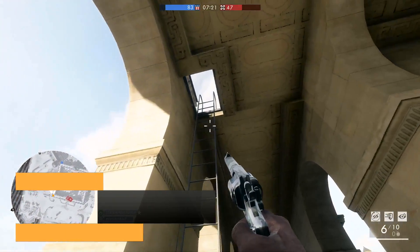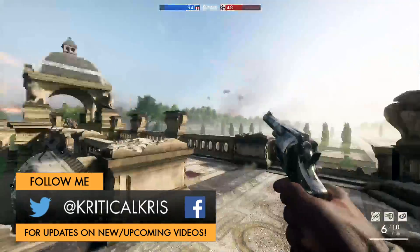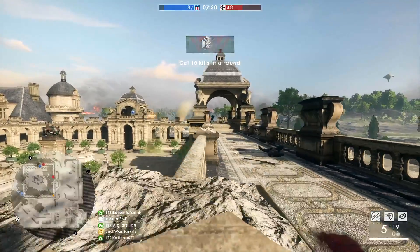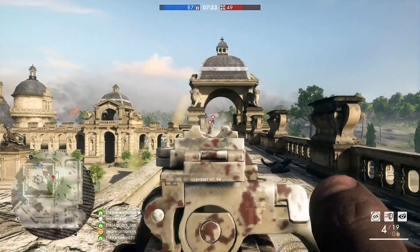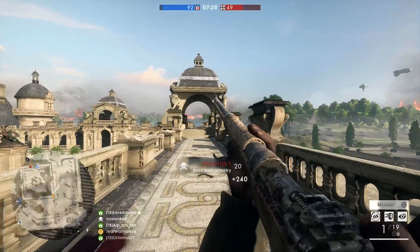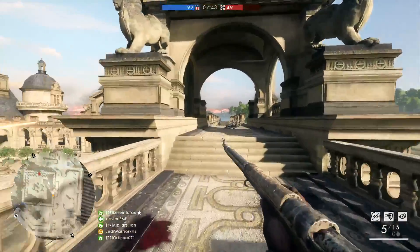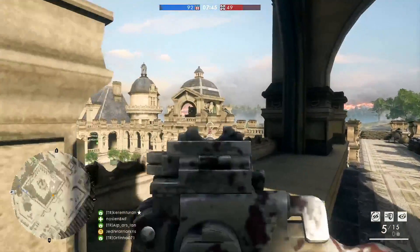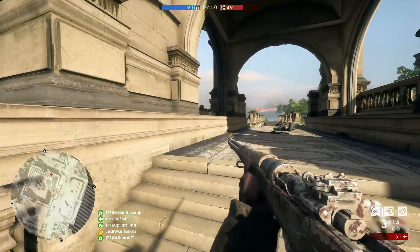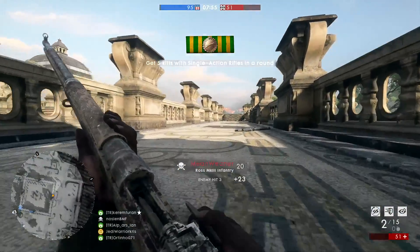Hey, what's happening guys, Chris here with another Battlefield 1 Weapon Guide. Today I'm going to be covering the Scout variants that were released as part of the Weapons Crate update: the M1917 Enfield Silenced, Carcano Patrol Carbine, Ross Mark III Infantry, and the Type 38 Arasaka Patrol. It's going to be pretty similar to my last video on the Assault variants, so I recommend checking that one out too.